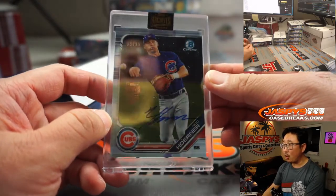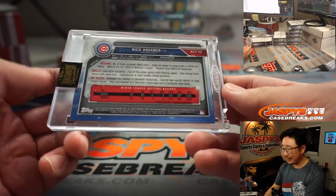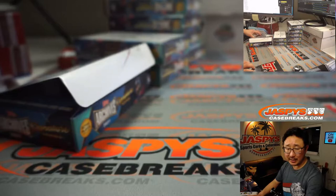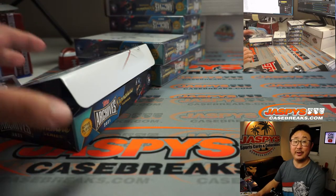We got Nico Horner. Nice. Five out of 99. Should get plenty of playing time this year — see what he's all about. Justin Larson with the Nico Horner. Nice.